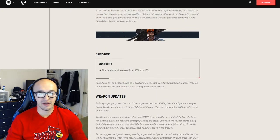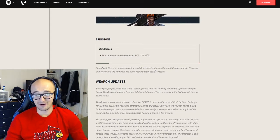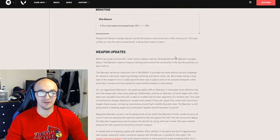Then we got Brimstone — Stim Beacon fire rate has increased from 10% to 15%. I think Brimstone's already pretty good and maybe doesn't need buffs, but the Stim Beacon is something a lot of people seem to underutilize, so they're just showing it some love. Maybe it'll bring it to more players' attention.